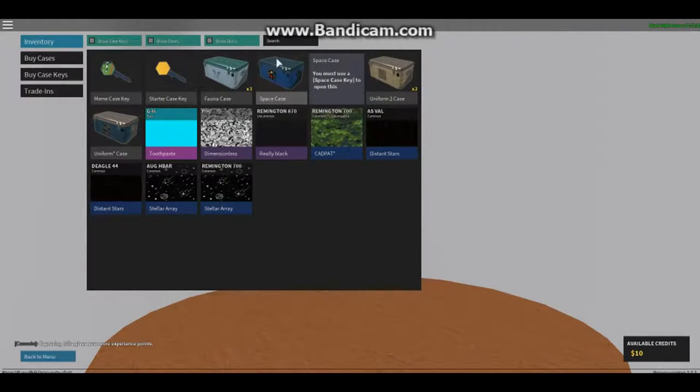I don't got no more cases - I only got a starter key and a meme key, and I don't have the starter pack or the meme pack. So yeah, let's start playing. Wait, we got camos! We got one for the G36, P90, Remington 870, and Remington 700. The Deagle, the Deagle, the Deagle.